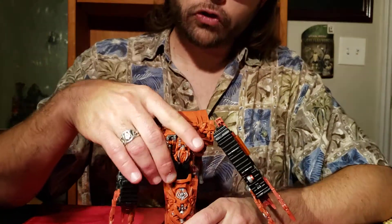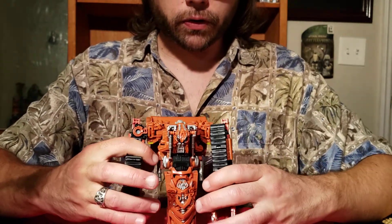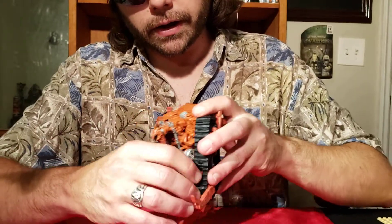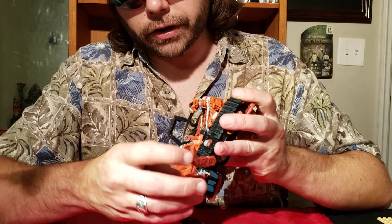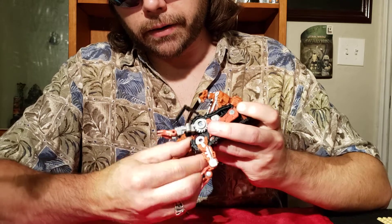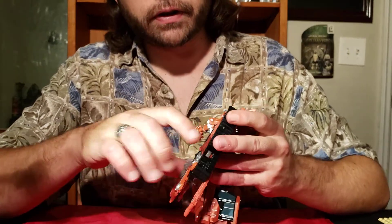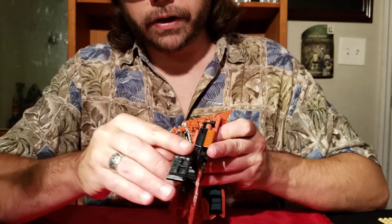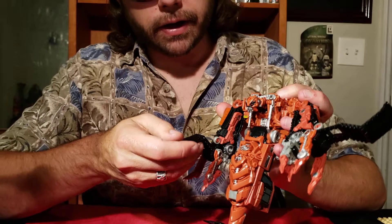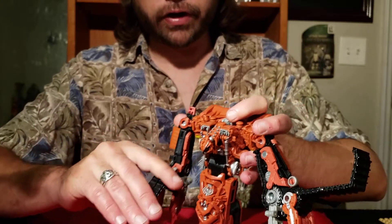He has these two big old arms that hang off on either side of him. They actually have some cool features — he's got these really unique poseable claw hands that are kind of odd looking. He's basically got weird looking clamps. One of the treads on each side — because there's a front and back tread — comes off and can be used kind of like a tread whip.